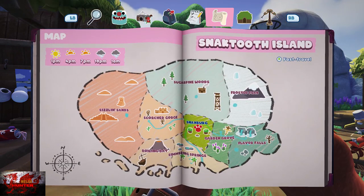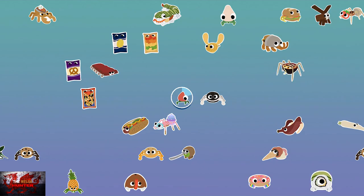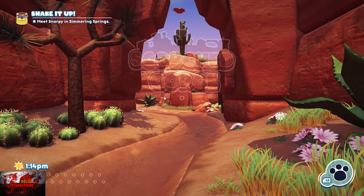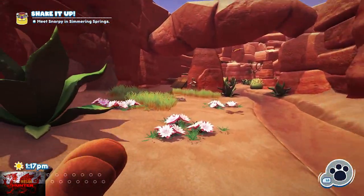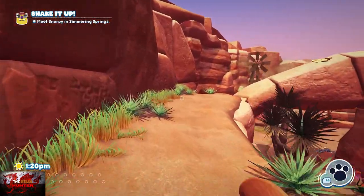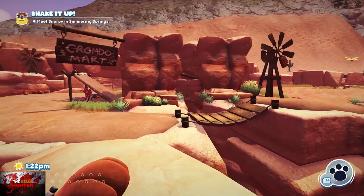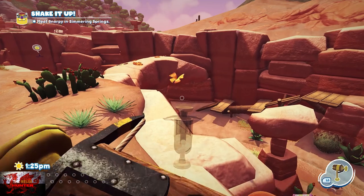Next we're going to donate the second mystery bugsnax, which requires going to Scorched Gorge. As I said earlier it should always be in the same order, not random. Head to the left and then go to the right over the little verge, grab a trip shot.